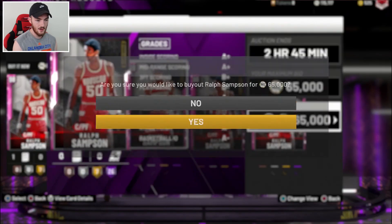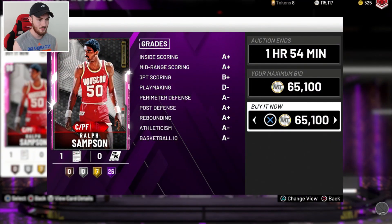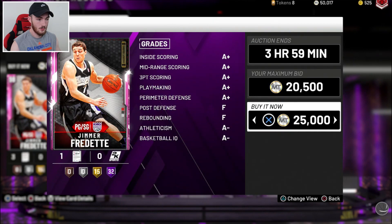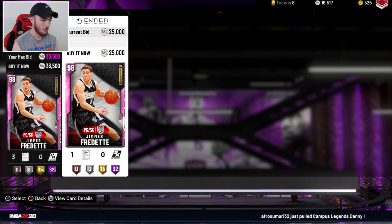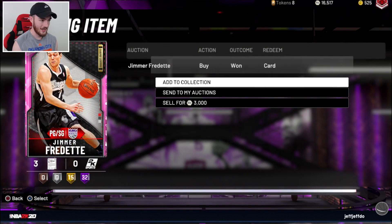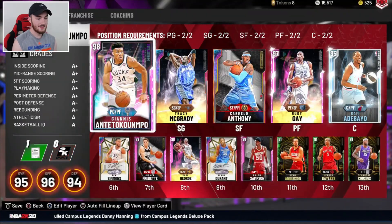So we got a Ralph for 65K neat. Is this the cheapest we're going to be able to pick him up? Never mind, we're going to get him for an extra 100 MT — I can spare that. I really wish Jimmer was cheap. I don't know what he's selling for. He was super cheap when he first came out in packs. If we can get him for under... oh, we can pick him up! That's perfect. We nearly picked one up for freaking 25K — that would have been a huge dub, absolutely massive. We just missed out on that snipe. But we still went in for 30K. Every little bit of MT counts. We're going to have two new Pink Diamonds adding both Campus Legends. We're going to replace our Aaron Baines for Ralph and replace Rex for Jimmer. Team is looking much better.